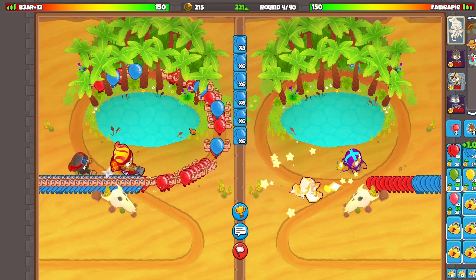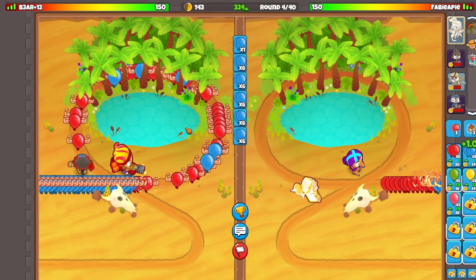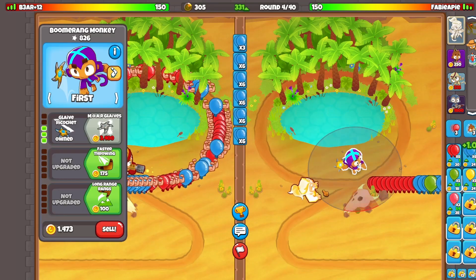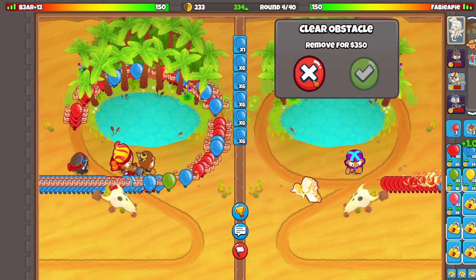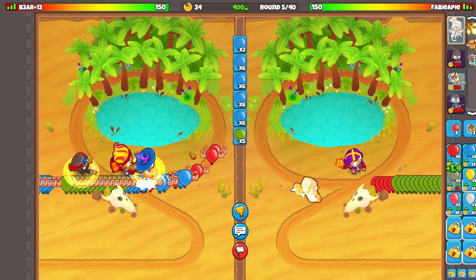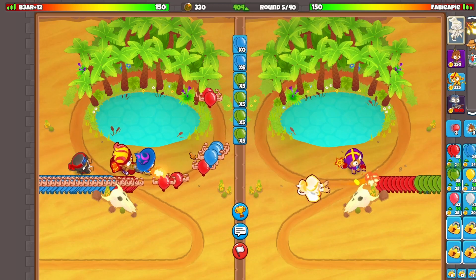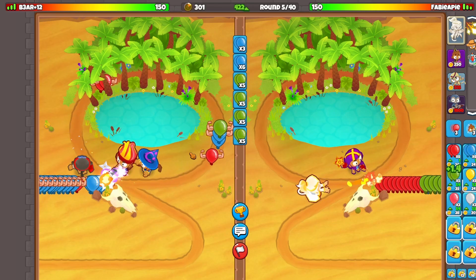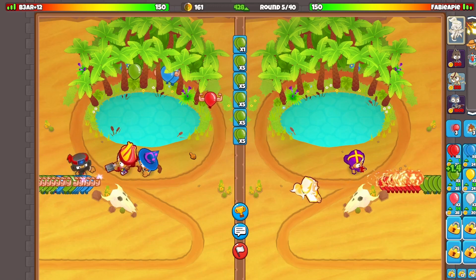It is so good, especially if you can get bottom path on it as well. It's just going to defend everything early game up until round 11. Now, our opponent is using Gwendolin, wizard, and ninja, which is an interesting combination — never seen that, but maybe it's going to be really good.